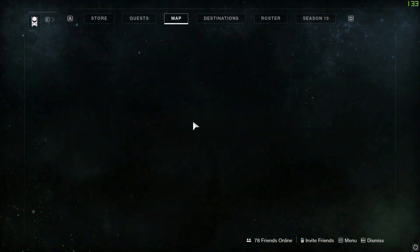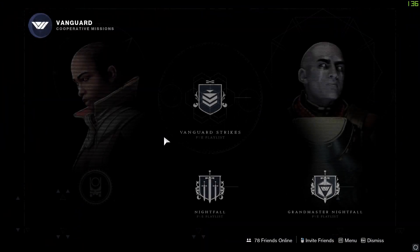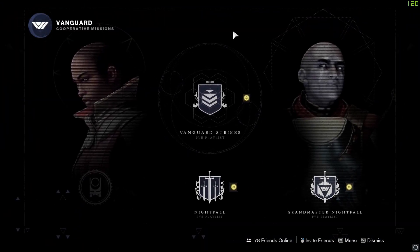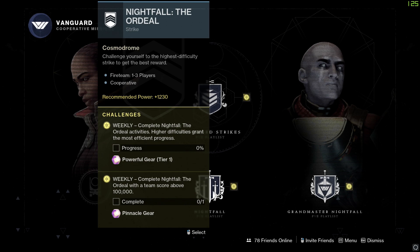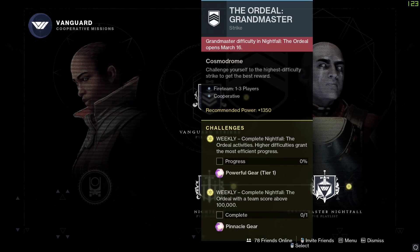The Prophecy dungeon is still there for pinnacle rewards. Speaking of pinnacle rewards, if we go to our destinations and the updated Vanguard screen, we've got strikes — three of the same element as the currently active elemental burn — that'll get you some pinnacle loot. The Ordeal is still active with two weekly challenges: run through the Ordeal a bunch of times for powerful gear at tier one, and pinnacle rewards after getting an Ordeal score above 100,000 points. Unfortunately the API is down so I can't tell you exactly what's available.